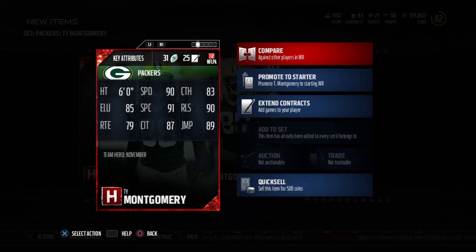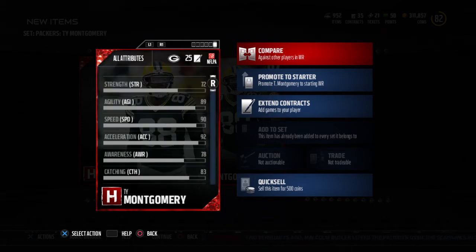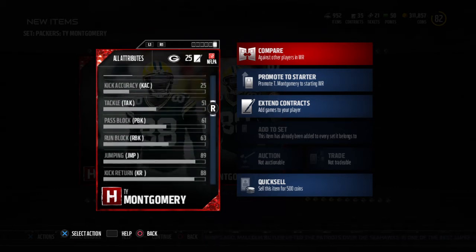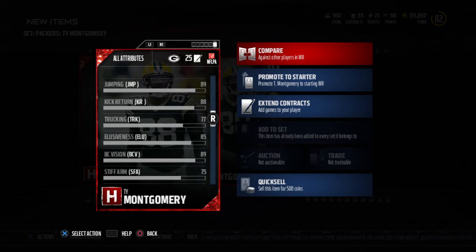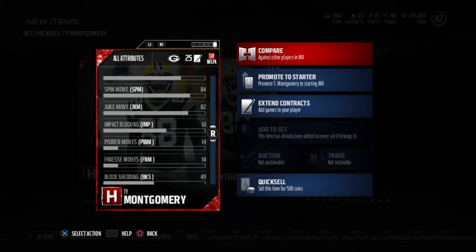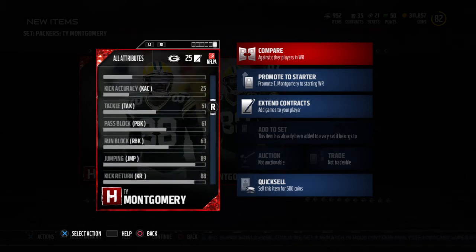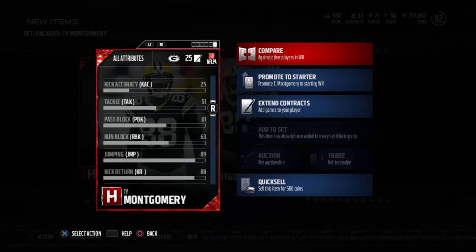Now this guy has actually been pulling double duty for the Packers — he's been running the ball, he's been receiving, this guy's been doing everything. I looked at his running stats and he actually has some pretty nice trucking. Trucking power at 77 — that's pretty nice, man. Stiff arm at 75. And what I like about this card is that he actually can run the ball and he actually has good run block as well. He has good run block and I love a card that's fast with good run block. 61 run block on this kid.